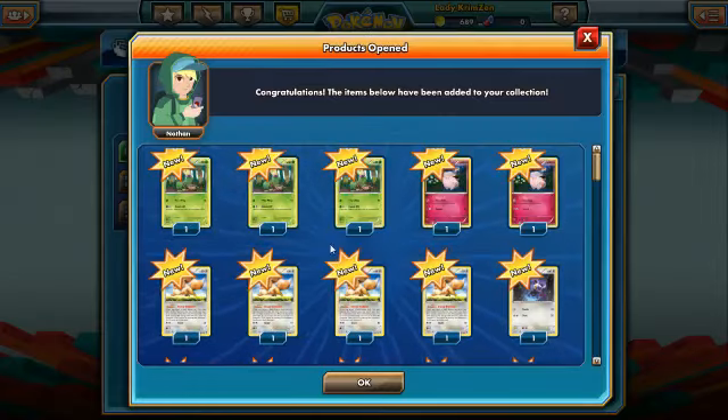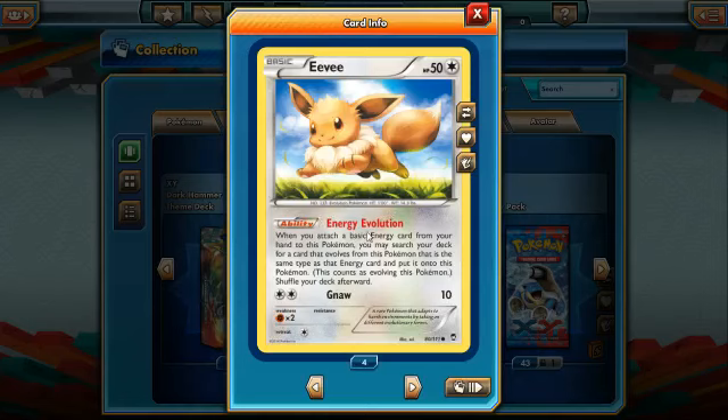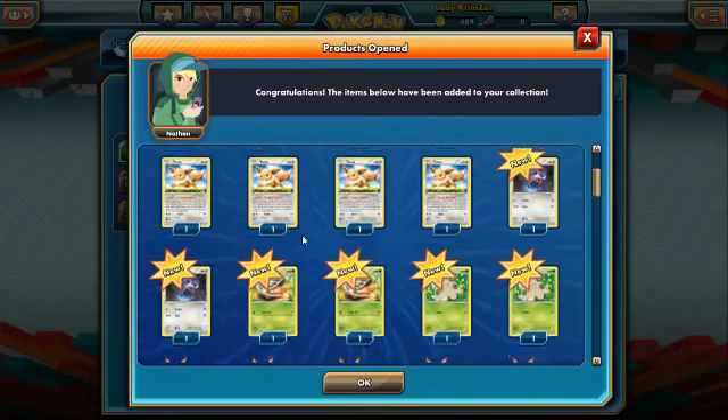We'll start with the Sylveon deck, the Enchanted Echo. I don't have any of these cards so they all go towards the Furious Fist collection. We have three Bellsprouts, two Clefairys, and four Eevees — which will be quite handy. The Eevee ability, Energy Evolution, lets you search your deck for a card that evolves from Eevee of the same type as the energy you attached. This counts as evolving, but you cannot use it on the first turn of placement.